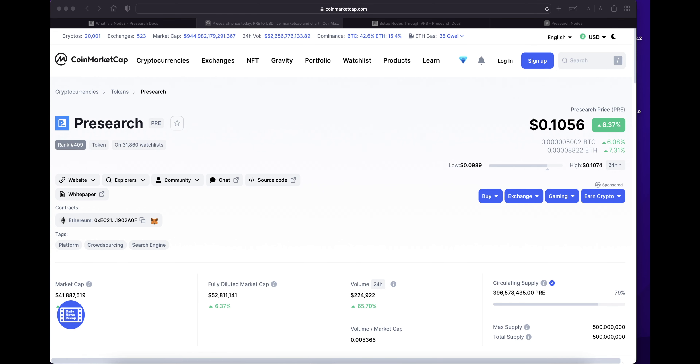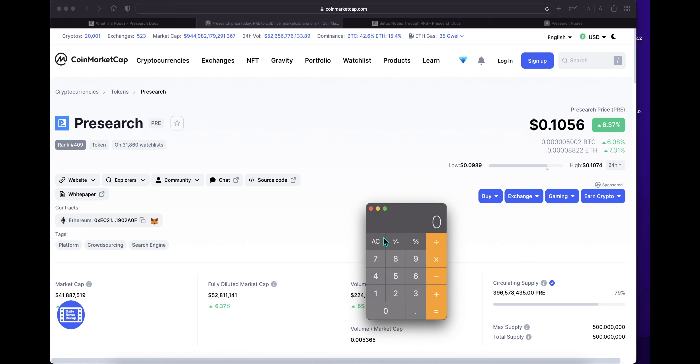Currently, the Presearch token PRE is trading for about 10.6 cents per token. So effective July 1st, staking a node will go from costing 2,000 PRE times $0.1056, which is $211 per node, to 4,000 PRE times $0.1056, which is $422 per node. Essentially, the staking cost for a node will double.